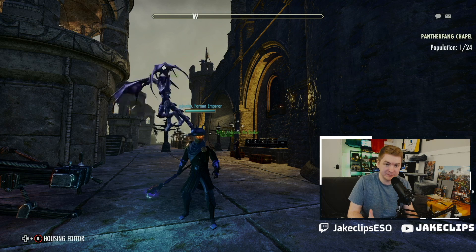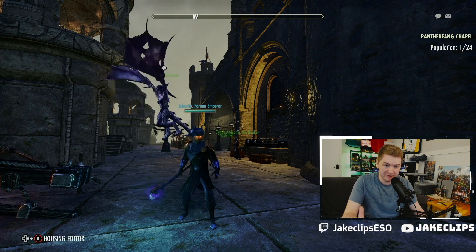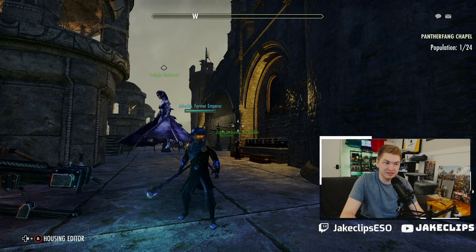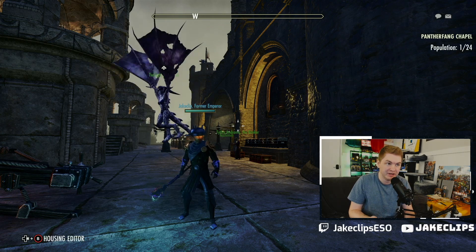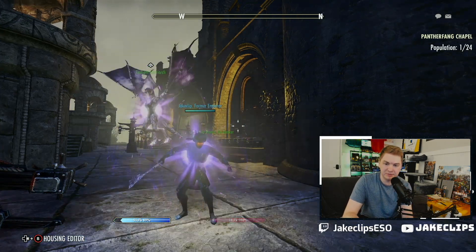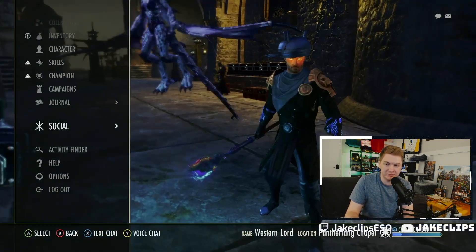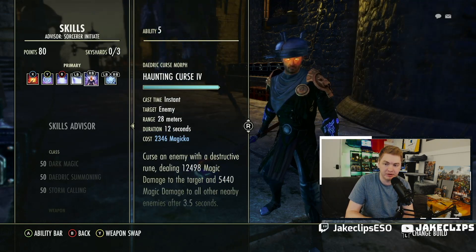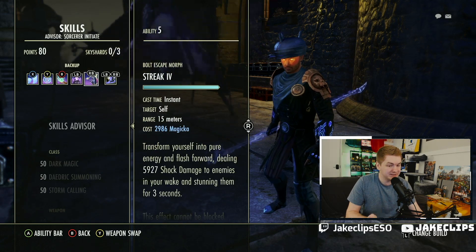Especially in PvP, you really want access to more skills. I'll talk more about the specifics when we go into the intro to PvP series. Sometimes just having multiple weapons is helpful — like having a defensive back bar versus an offensive front bar. This character here has a defensive back bar with skills that keep him alive and a front bar that's a straight DPS bar. On the back bar there's a lot of 'please don't die, get me out of here.' That's the difference and that's why it's helpful.